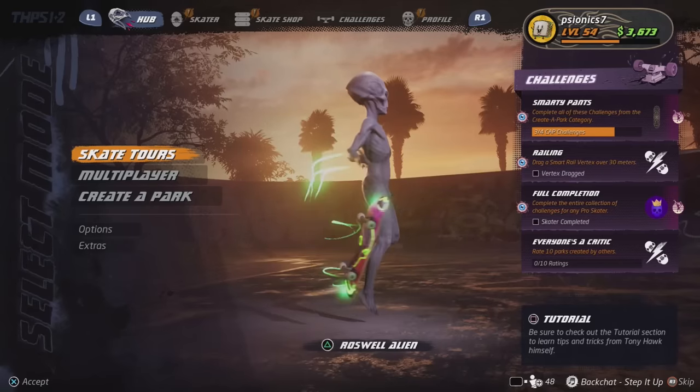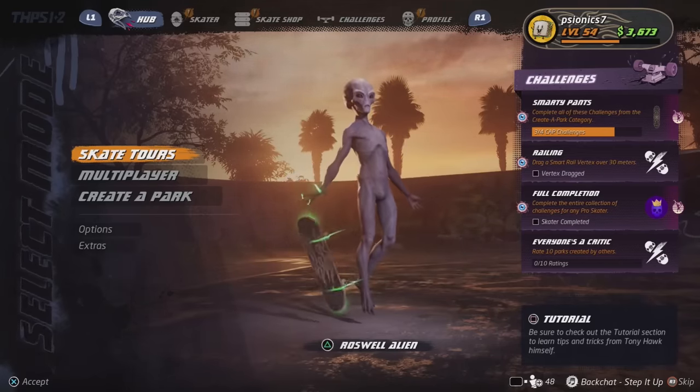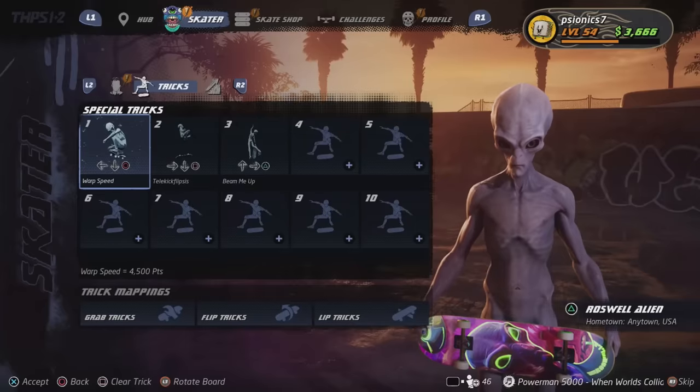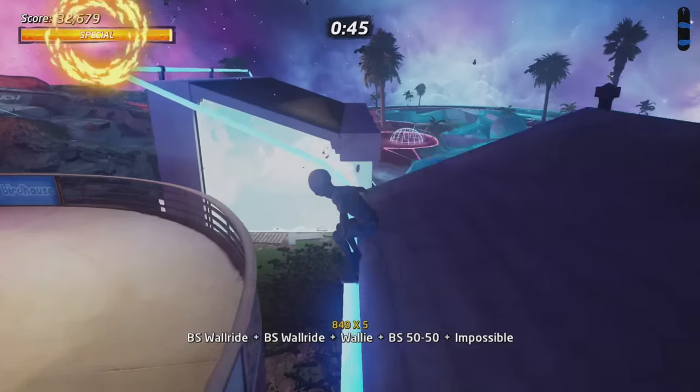What is up, it's your boy Cheese, and welcome to a brand new Tony Hawk's Pro Skater remake video. In this video I will show you how you can get the secret skater the Alien, as well as Jack Black, and obviously all the belongings like the skateboard and the special tricks that the Alien has.